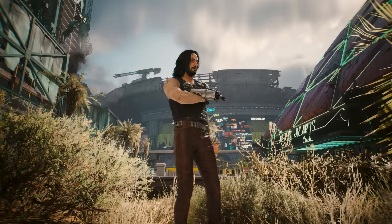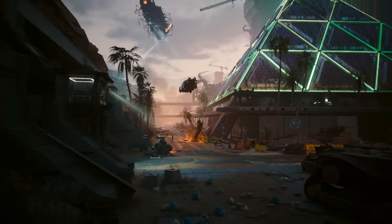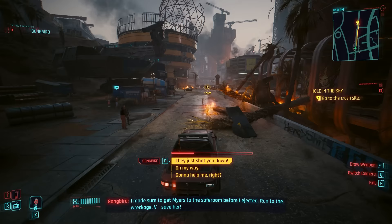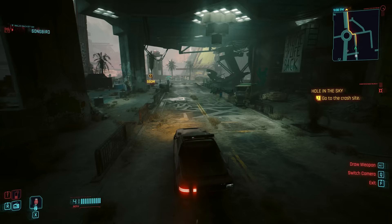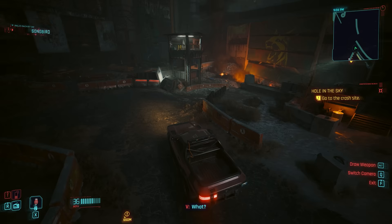Phantom Liberty has two secret endings that most players probably don't know about. After breaking into Dogtown and watching the President's ship crash, you'll start the quest Hole in the Sky, where Songbird tasks you with getting to the crash site to save the President. But you can just not go. After dropping down into Dogtown, you could simply not drive to the crash site at all. Songbird will progressively get more frustrated and desperate, but after just a brief amount of driving in the wrong direction, you can seal the President's fate.